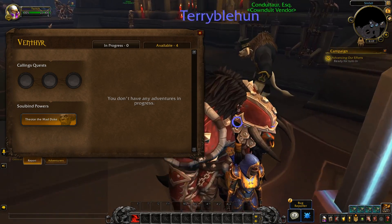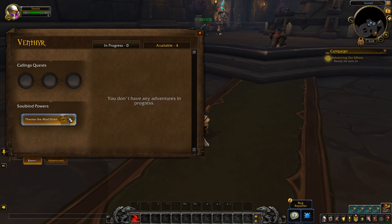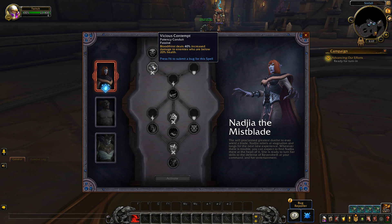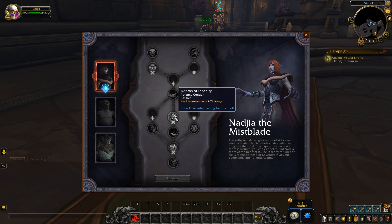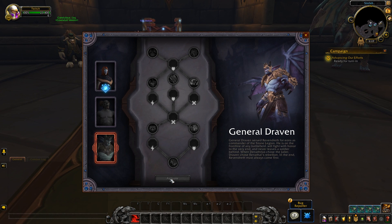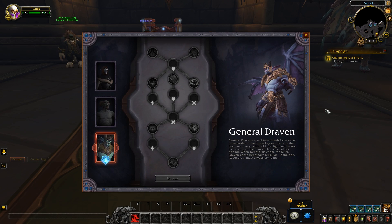You can actually do it from this screen as well, so you don't have to be at the Forge of Bonds. You can just run over wherever you are — presumably in a rested area — and swap between them. But if you did want to change any of the actual skills inside it, you do have to return to the Forge of Bonds. It's pretty cool that you can switch out fairly simply, kind of like a talent tree.